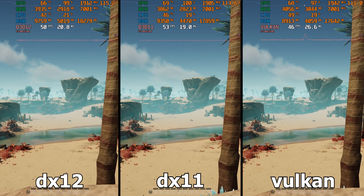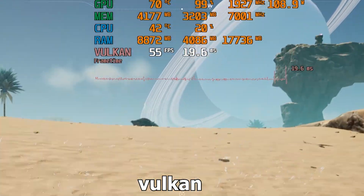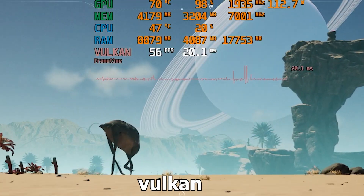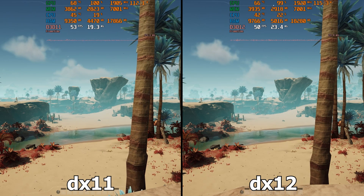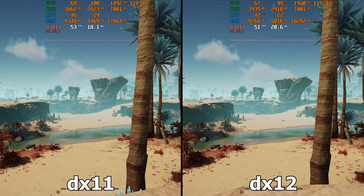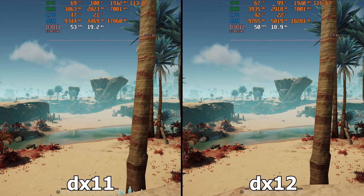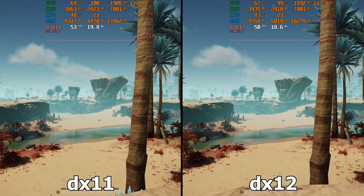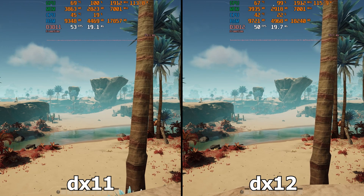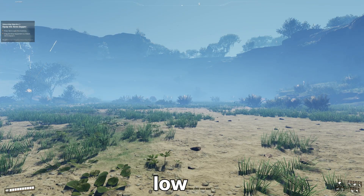The next setting is the graphics API. You have three choices: DX11, DX12, and Vulkan. Vulkan has the worst performance and is full of stuttering. There is not much stuttering in DX11, but you cannot use upscaling technologies with it. Comparing DX11 and DX12, DX11 is only 2% faster, but according to the developer DX11 is deprecated and DX12 is the best choice. By choosing DX12 you'll not only see flawless performance but also get access to all the upscaling technologies.